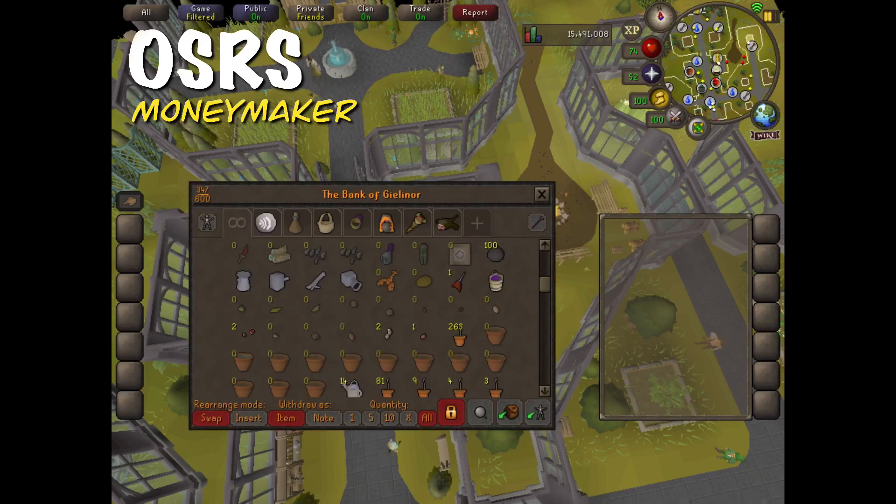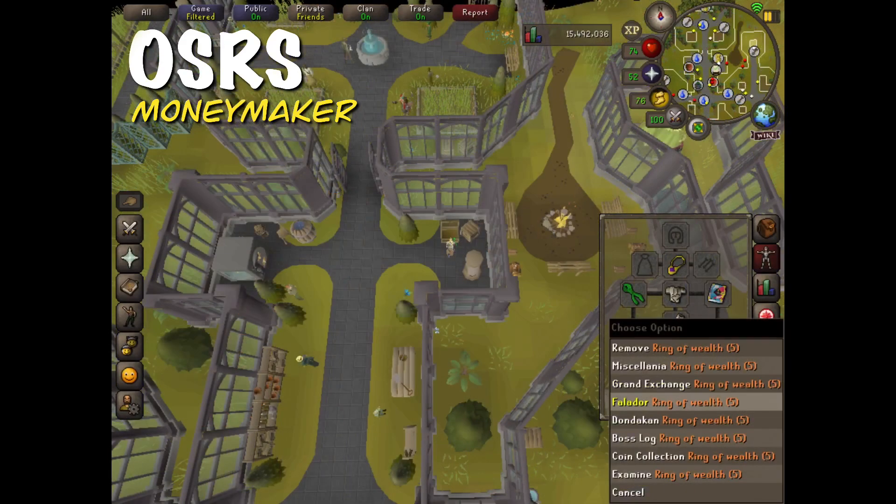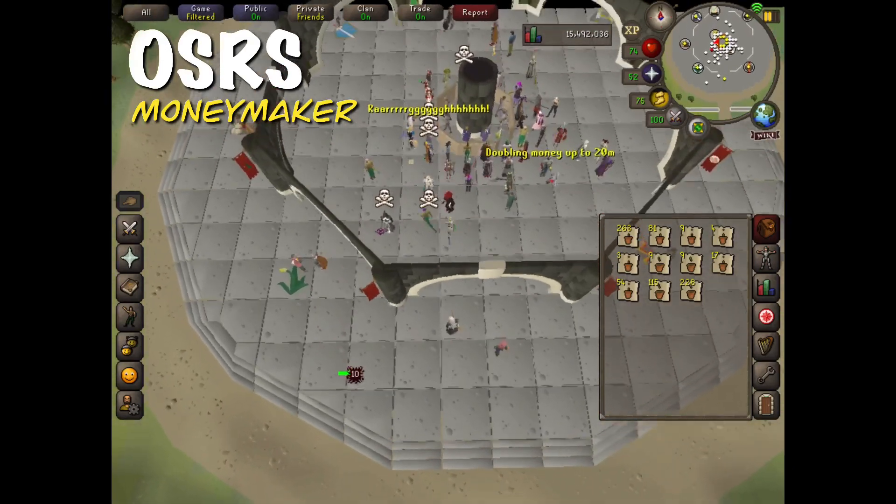I finished turning all of them into saplings, so I'm just going to withdraw all the saplings in note form. I do have 19 pineapple seedlings left, so I'll have to do something while I wait for those to grow. Once it's finished, I'll use my ring of wealth and teleport to the GE because I'm ready to sell.